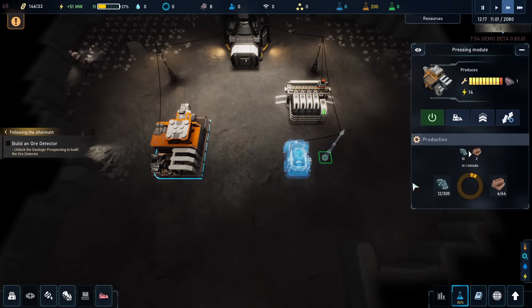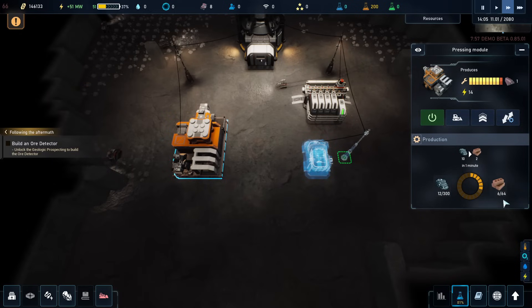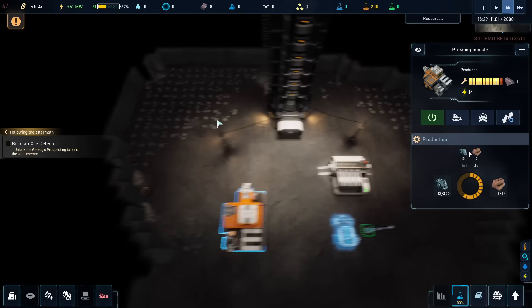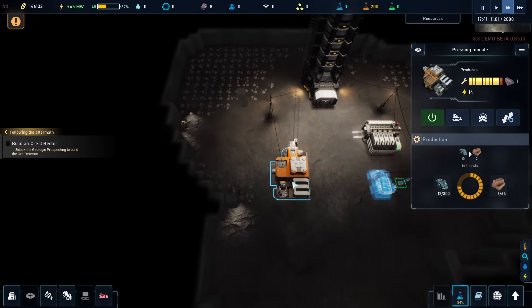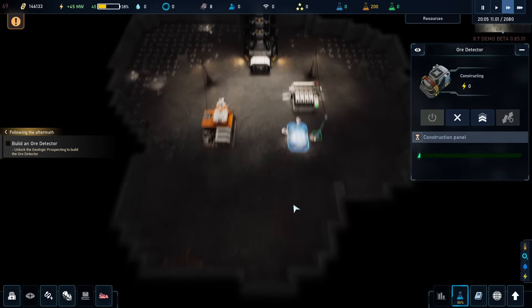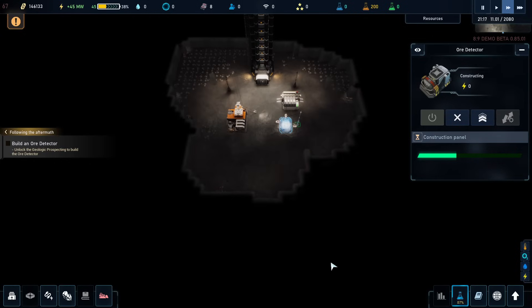We have all we need. This one is making the regolith into smart concrete — it can only stack up to 64, but that should be fine. All the regolith that's on the ground can actually get in here. Once we have this, we can start scanning. This can scan out here, but it'll use a lot of batteries, which is a little problematic.